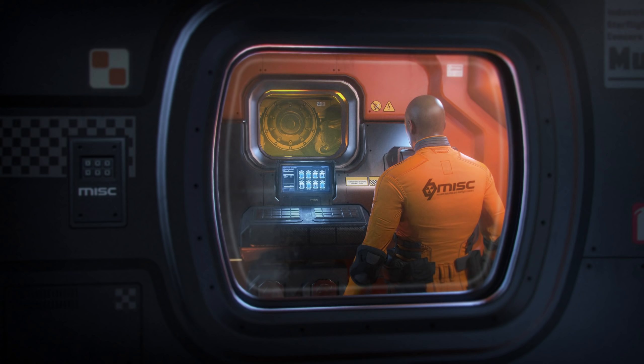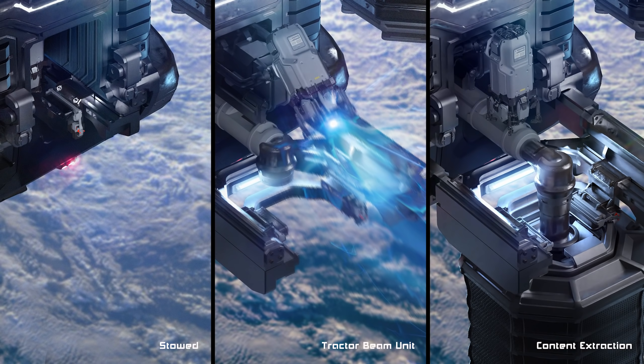The ship currently lists two size two power plants with the rest of the components being size one — including a single size one shield and two size one coolers. To enter the ship there's an access ramp at the front leading to a small elevator up to the cockpit area. The ship has a small living area towards the middle with a bed and storage, and towards the rear there's an operations room for interfacing with all the refinery and cargo tools.